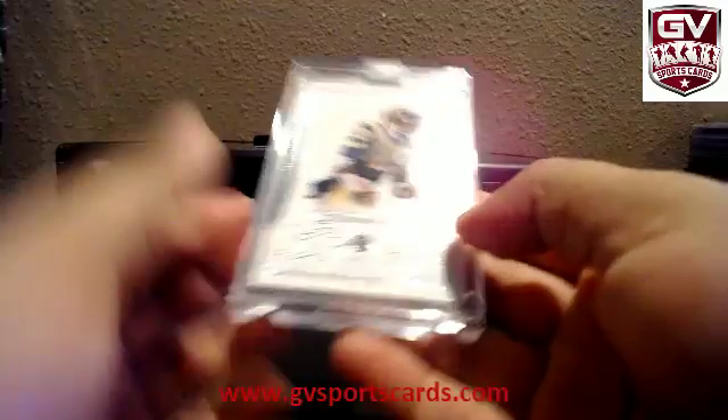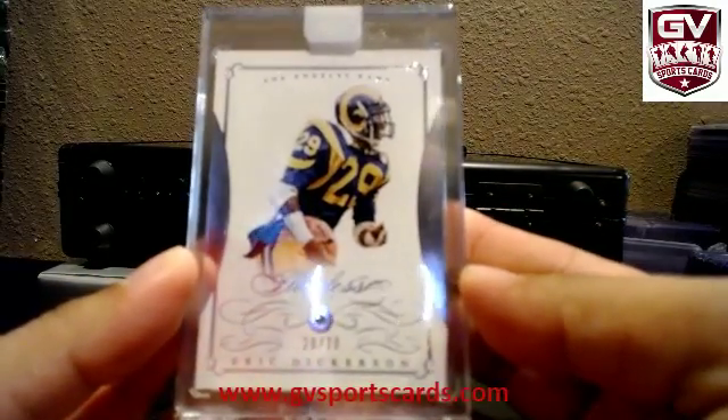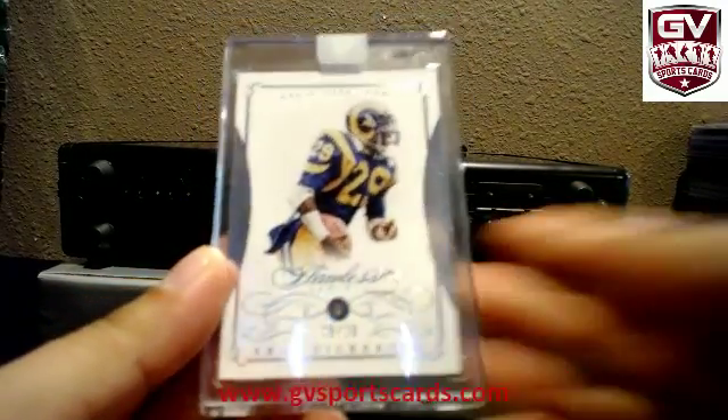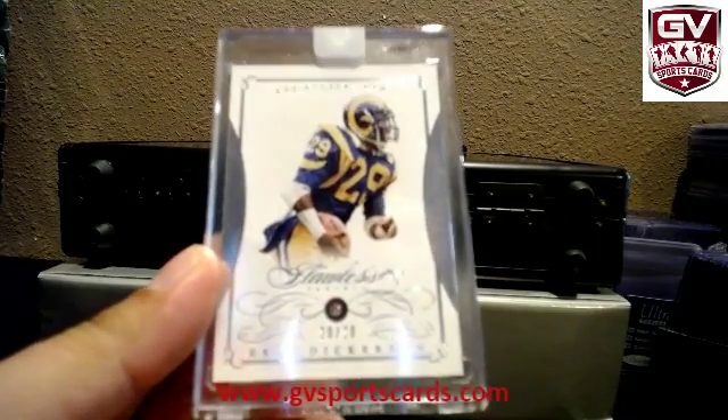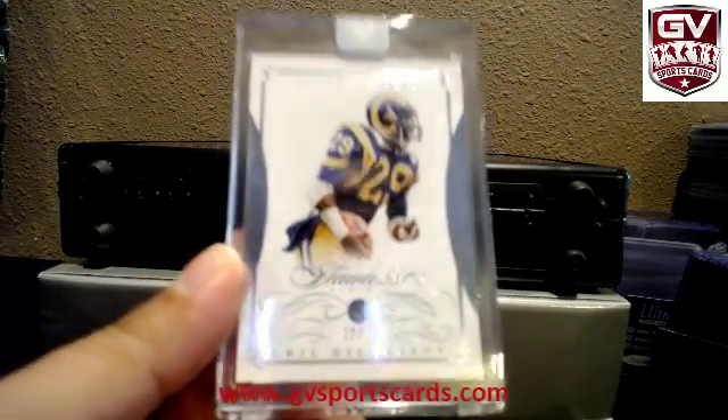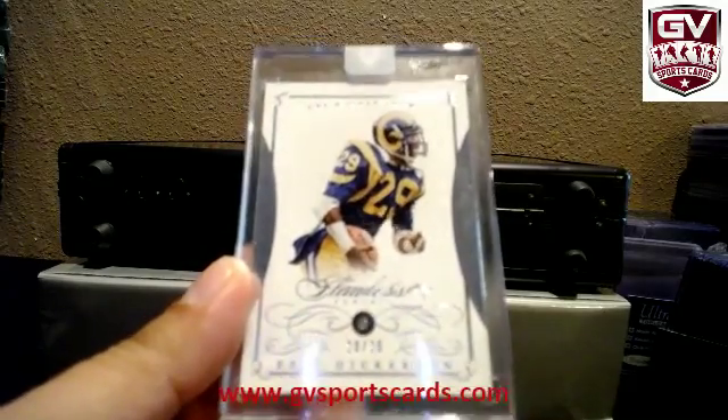First gem card, we got for the Rams, 20 of 20, Eric Dickerson. Eric Dickerson for the Rams. That is 281 Suns, 20 of 20.